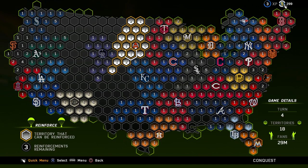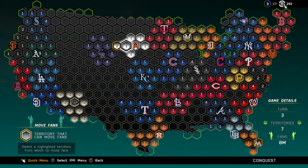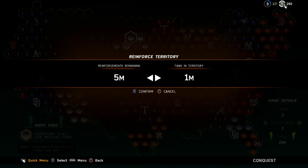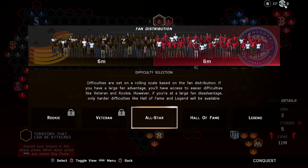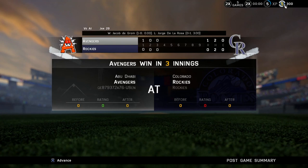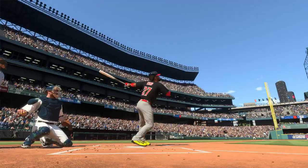Finally, with the last phase in each turn, you'll have the opportunity to fine-tune the fan counts in two territories by moving fans. You can use this phase to shift fans from one battlefront to another, or to shore up your defenses. Fans directly scale the gameplay difficulties that are available for you to play on. We use fan distribution to set difficulties, meaning if you're about to attack six million Twins fans with six million of your own fans, you'll be able to play on All-Star difficulty and higher. Much like Battle Royale, Conquest games are set to three innings, allowing you to play more games in a shorter amount of time as you attempt to conquer North America.